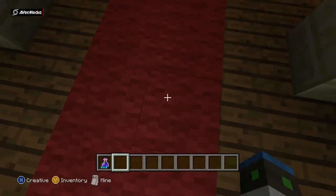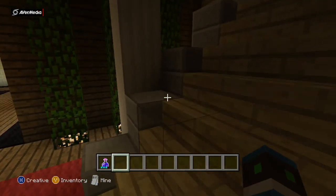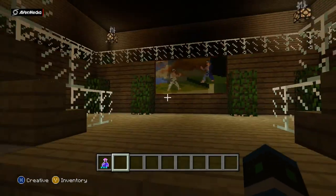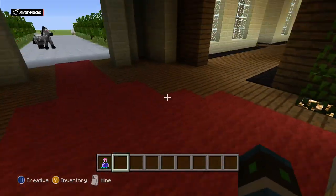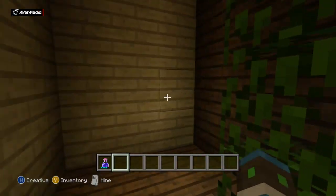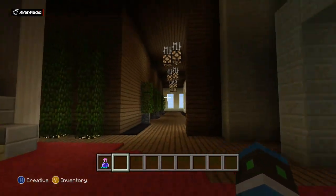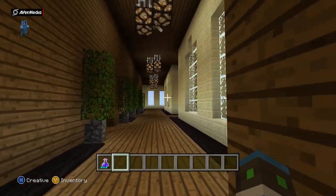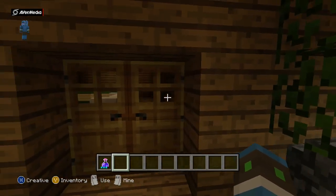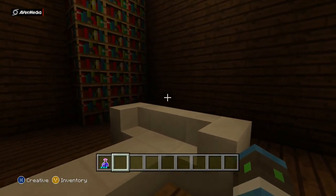Coming inside now — this is just a really nice entrance with carpet but no door for some reason. You come up here and it's a really nice grand staircase. I'll come back down — there is nothing around here, just so you know, in case you were wondering.